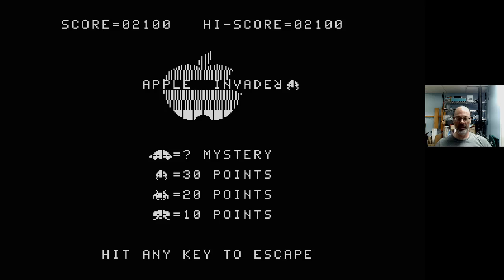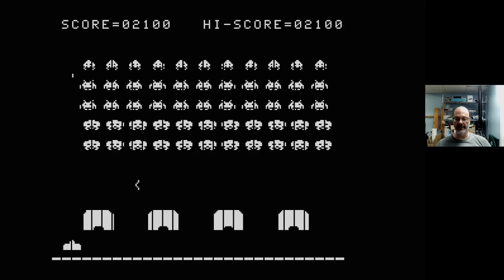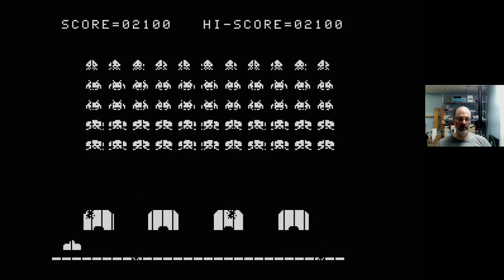Apple Invader. Mystery: 30, 20, 10. This is right on — even this screen is very similar to the arcade. It obviously didn't have an Apple logo or say 'Apple Invader,' but there you have it.